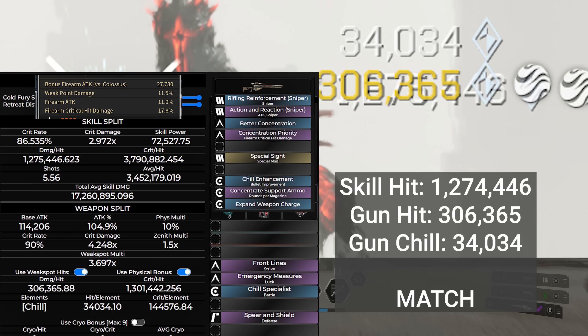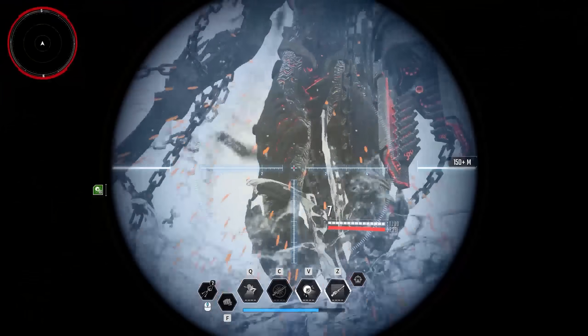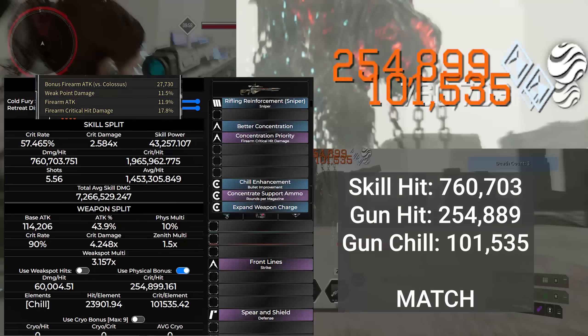Just like the reactor and skill power math video, we are going to start off super simple and establish a baseline formula for weapon damage, and build on that formula as we cover more aspects of how it gets calculated and what bonuses can factor into it. Like before, we'll use Pyro as our test dummy.